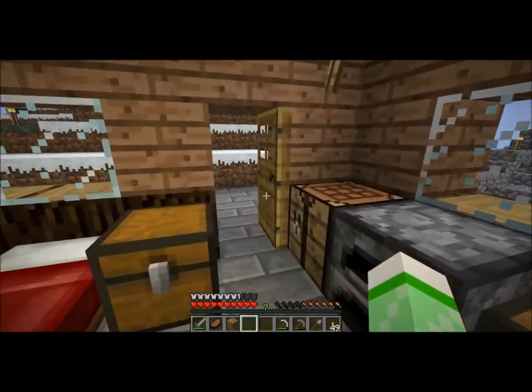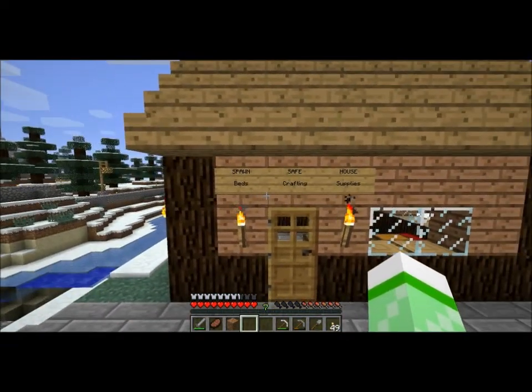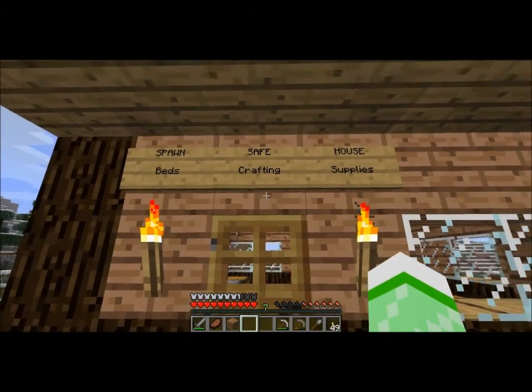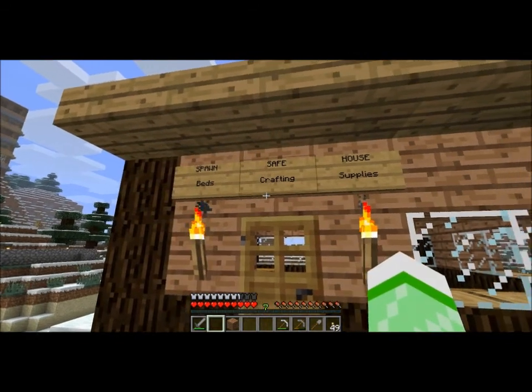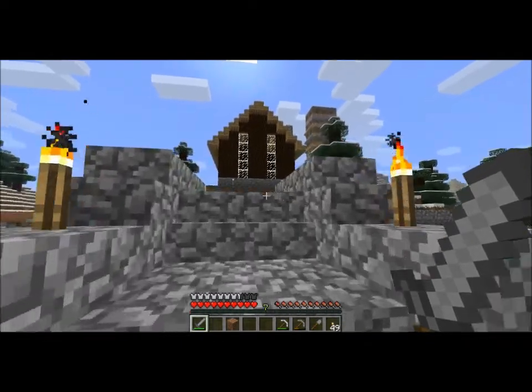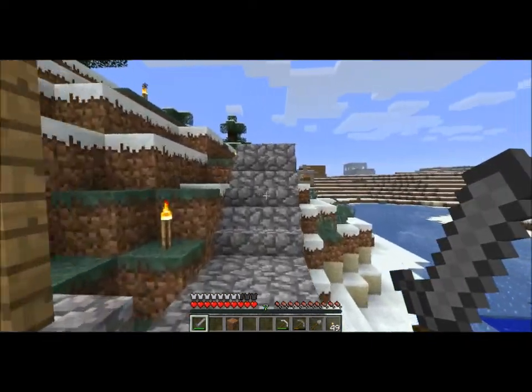I might take up that offer on some food since I don't have any kind of farm situation going on. Basically this is the last food I have — or actually I think I have some more chicken. I'll probably stop and kill something along the way. There's a Morrowind fan's house — it's the only house I know for sure who belongs to.